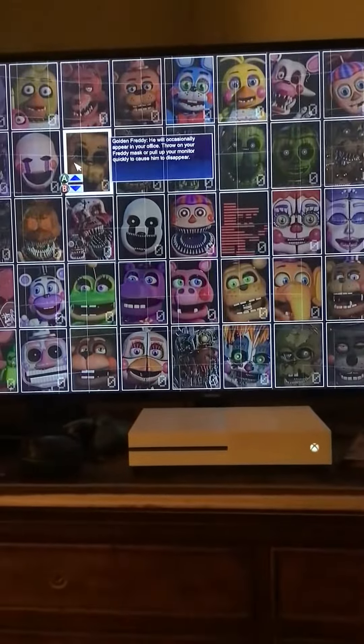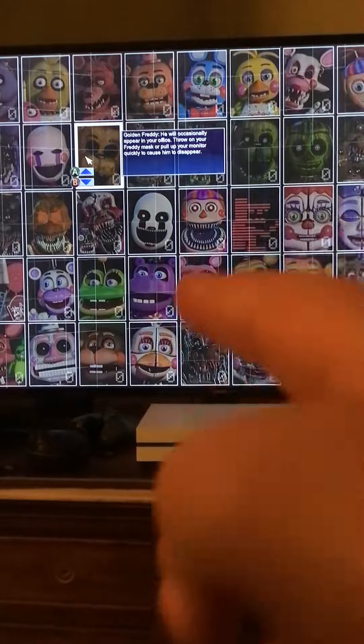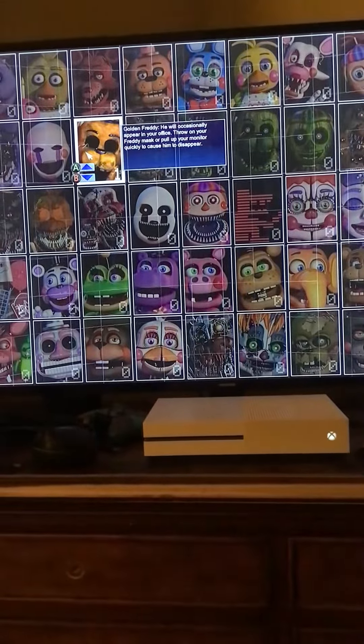Today I'm going to be showing you how to get the Fredbear Jumpscare in Ultimate Custom Night. First you're going to want to put Golden Freddy on 1 and start the game.